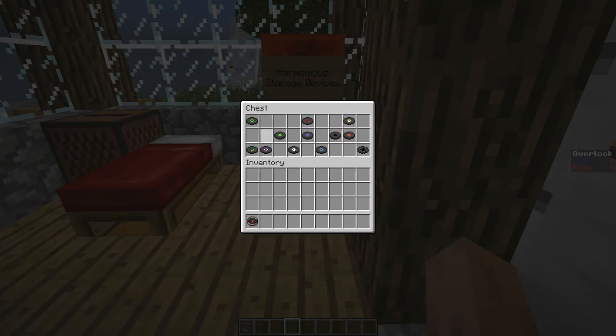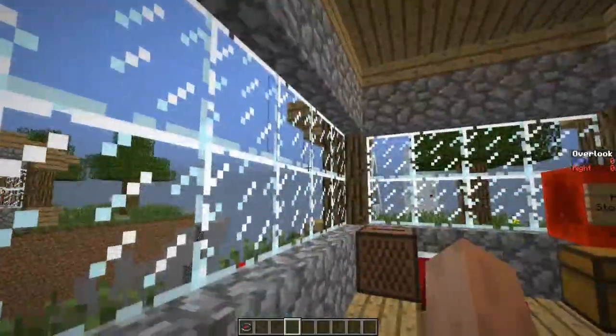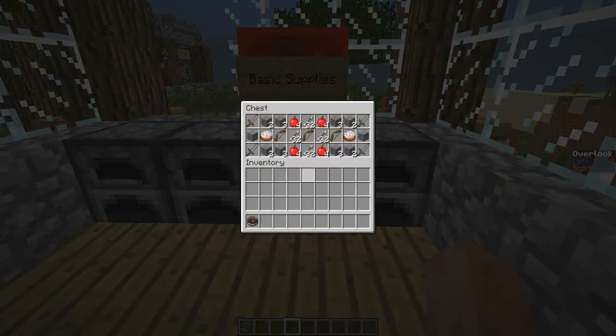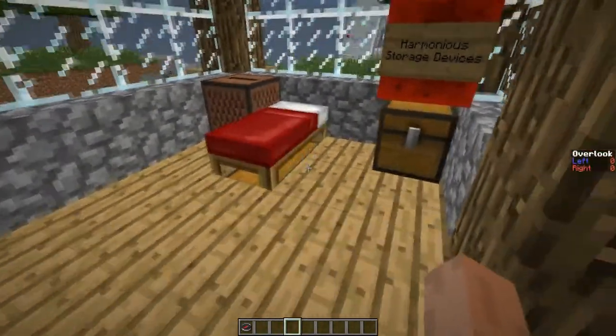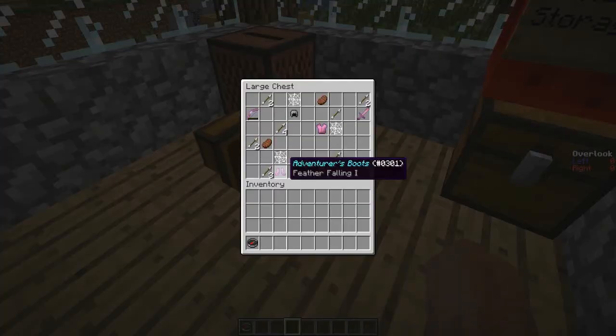There's a nice music chest - the jukebox can really throw off the other team, just kidding of course, it's there for a bit of fun. It'll be interesting to see if teams play music or not. In here there are some rather vital blocks as well as more PvP supplies and a bit of food to get them started.